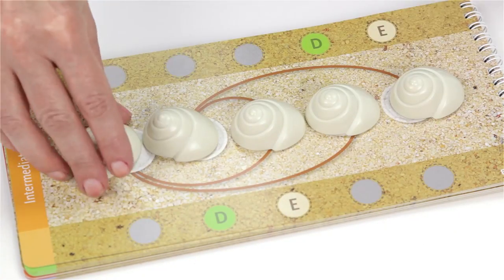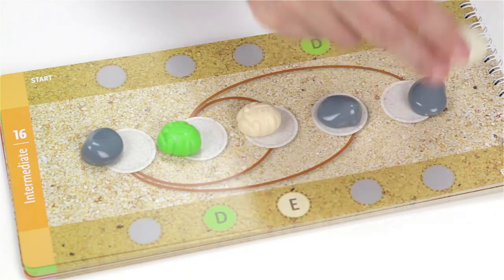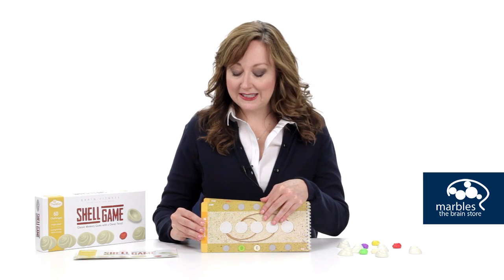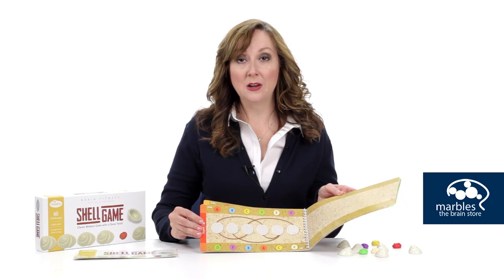Lift the shells to see if the crabs match the end position at the bottom of the sheet. If they do, you solve the challenge. The game includes 60 challenges, which get more complicated as it goes along.